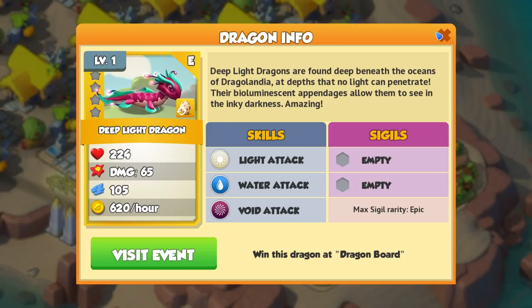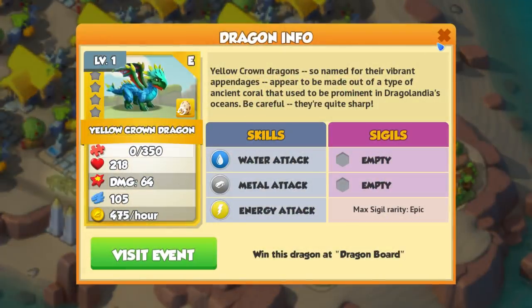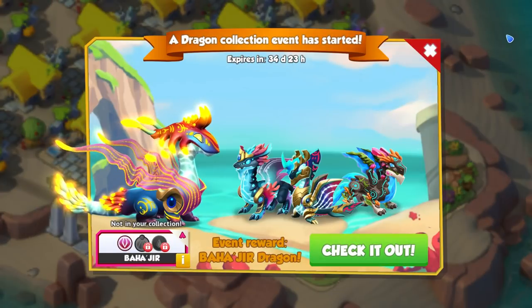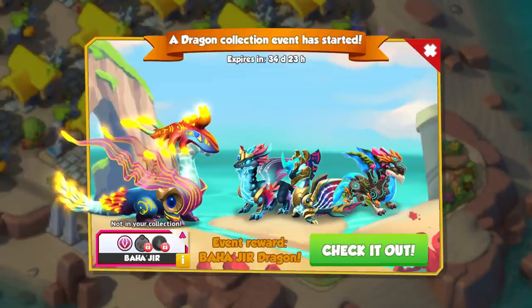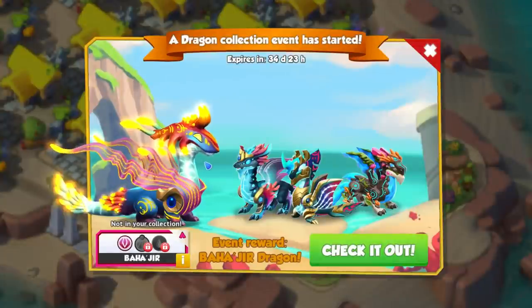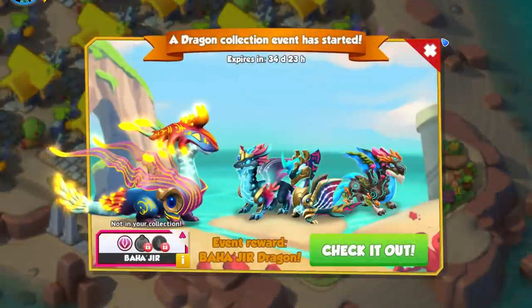You can get Deep Light from the Dragon Board, Bromelia from Ancient Chests, Yellow Crown from the Dragon Board, and Spinefin from the Dragon Board as well. Collecting Homala and a couple of the other Ancients gives you the chance to get the Mighty Bahagia Dragon, which is the major event dragon for this Ancient Water event.